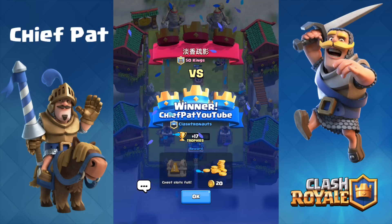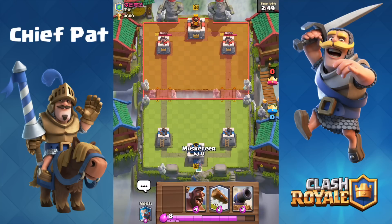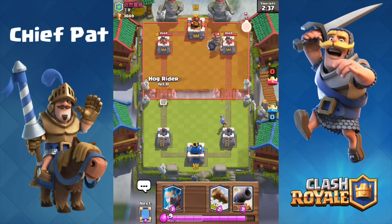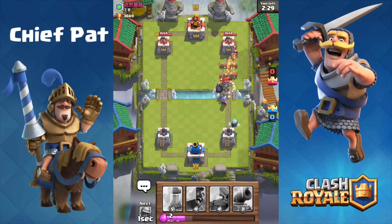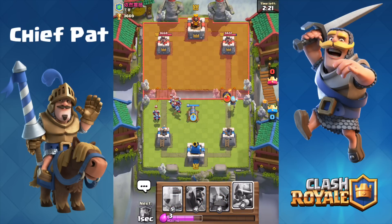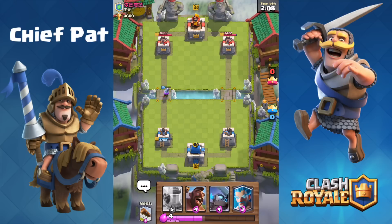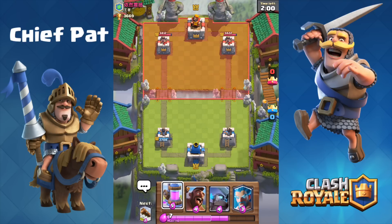The double log combo proved to be pretty effective during this battle against PEKKA double prince, giving us a three crown to zero victory. Level 2 log is a little underwhelming, especially since I can't one-shot a princess. I feel like that's its one benefit over all the other spell cards — the arrows can one-shot the princess, but for two elixir being able to one-shot a princess is pretty nice. But at level 2 I can only kill a level 3 princess and below. A level 4 princess means my log is gonna be pretty much useless. So let's drop a double log combo onto this princess at the cost of five elixir.